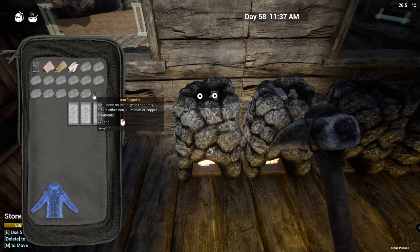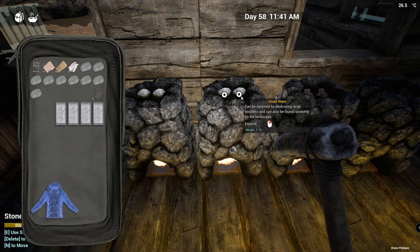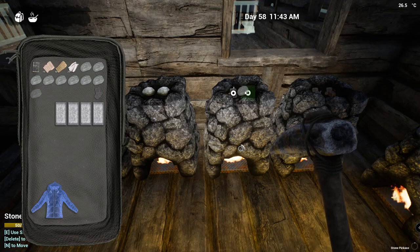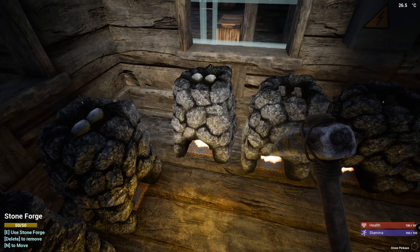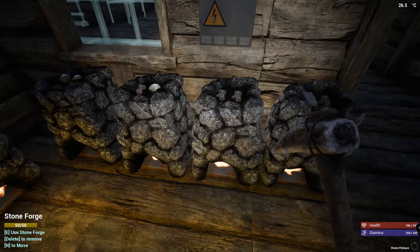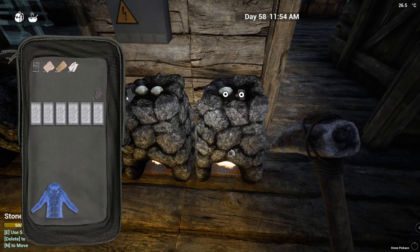Hey everyone, steventube1967, and we are in The Infected. I am working on some smelting tasks - I need to make some more bars. Right now focusing on iron. I've already done what I can with smelting cobalt ore into bars, and I've also done that with what I had available for aluminum. Unfortunately I didn't have any copper because I forgot to get the copper extractor going. I want to craft a few items I'm going to need coming up before winter.